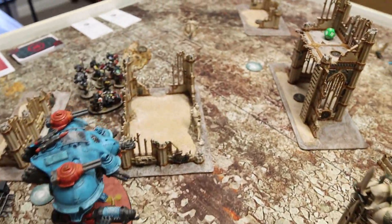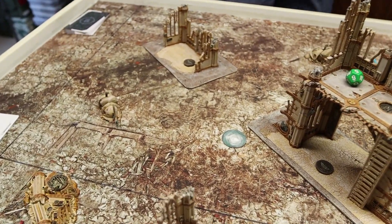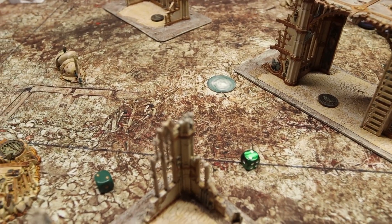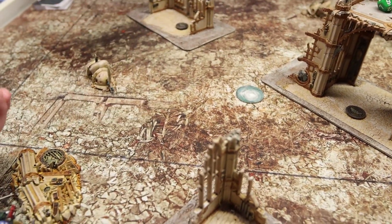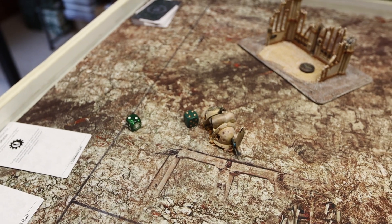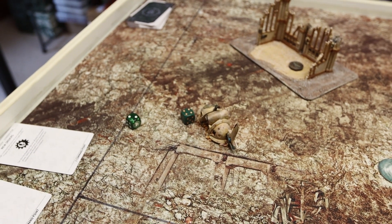We are now going to roll off to see who goes first. I rolled a 2, my opponent rolled a 2, so we roll again. I roll a 2 again, he rolls a 4. So it will be the Tyranids going first. We'll come back to you with their cards drawn.